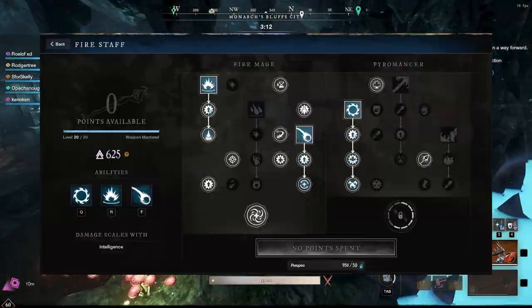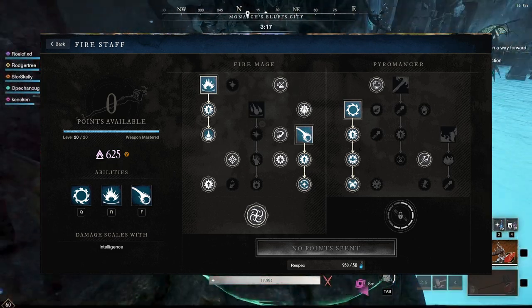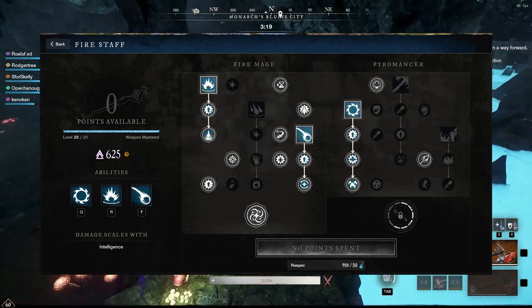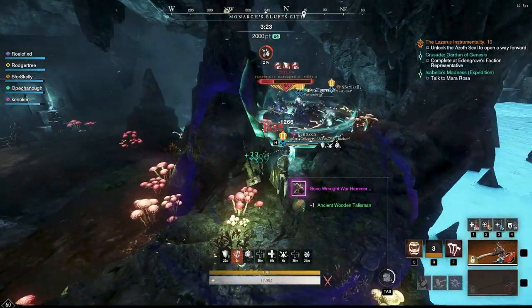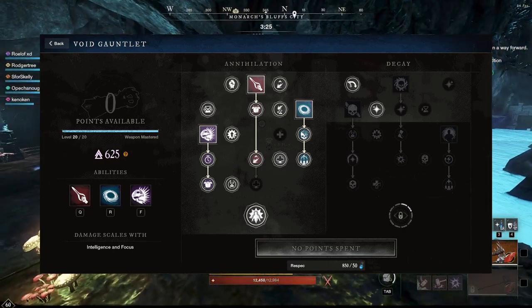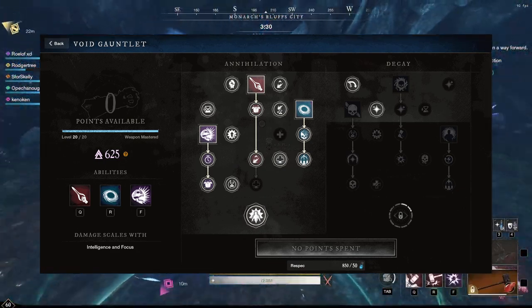The Fire Staff and the Void Gauntlet is one of the most viable PvE mage builds when it comes to Angry Earth. The Fire Staff abilities we're going to take are Fireball, Pillar of Fire, and Incinerate — going to give us the most damage possible. And then the Void Gauntlet is going to be Void Blade, Petrifying Scream, and Oblivion yet again.